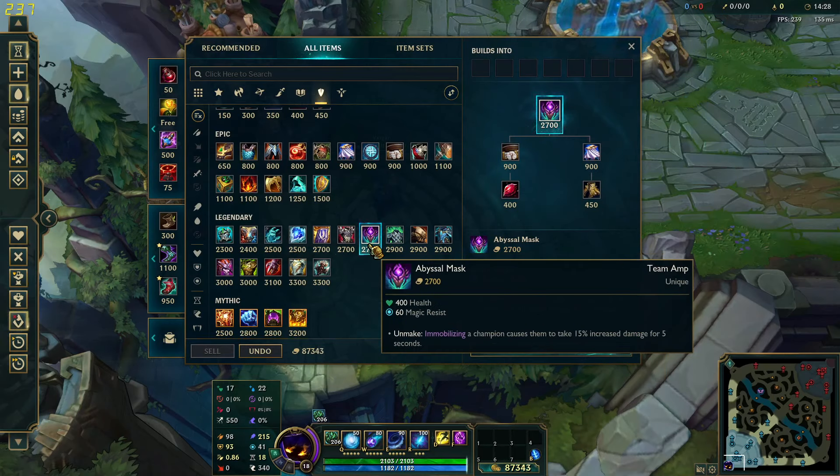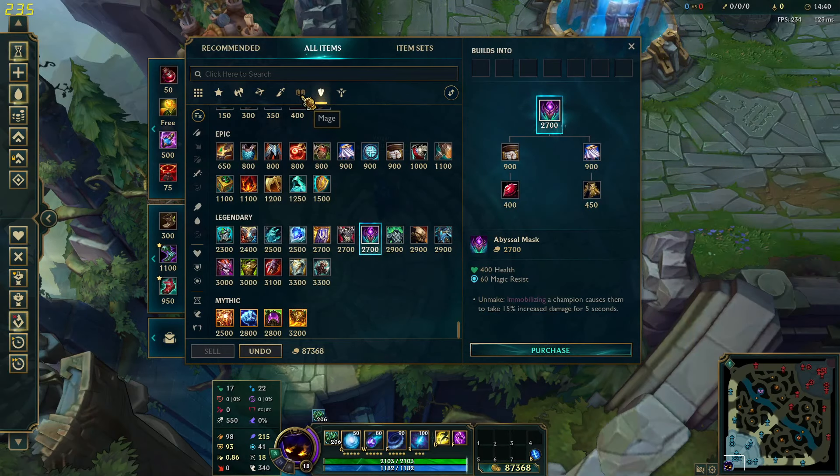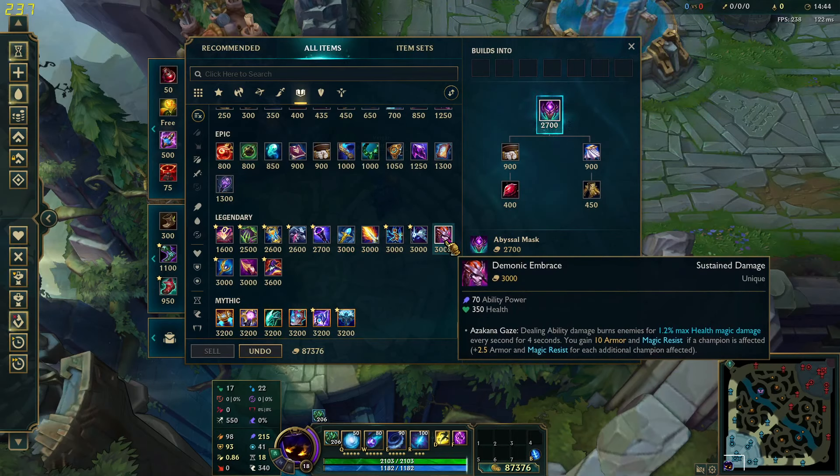Another great item for this tank build is Abyssal Mask, since it gives you a 15% damage increase when you hit your E, so it's pretty nice. And if you want to build some more AP, I would recommend Demonic Embrace just for the max HP burn — it gives health too, so it's a nice item for this build overall, more of a bruiser-like item in my opinion.